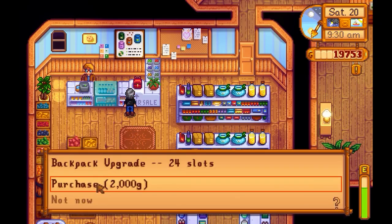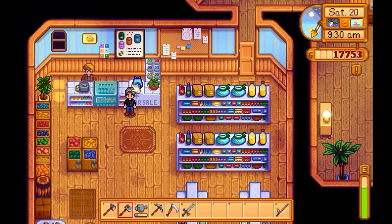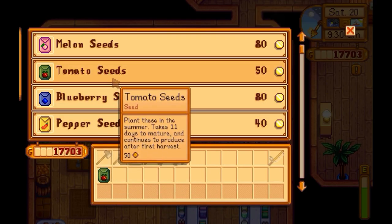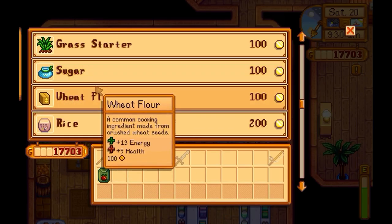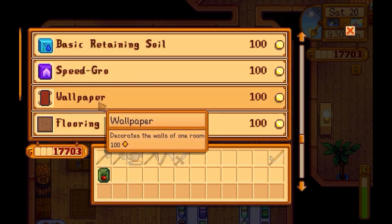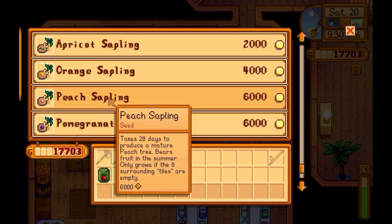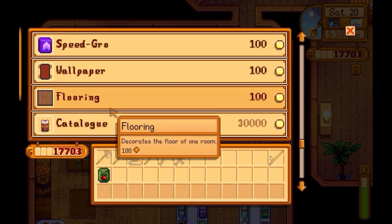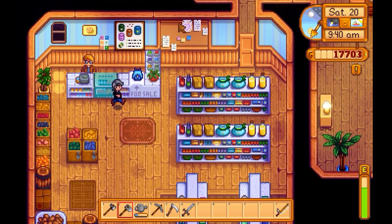I first want the backpack, purchase it now. That'd be the backpack — getting greedy. Oh shoot, what did I buy? Tomato seeds? That's gross, okay. Sunflower, grass starters, wheat, rice, basic flooring. A catalog that provides unlimited access to all wallpapers and floors. A bronze tree for 288 stages. But I was looking for clay — no clay here.